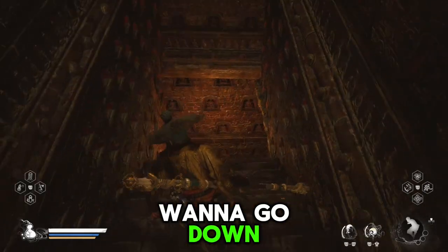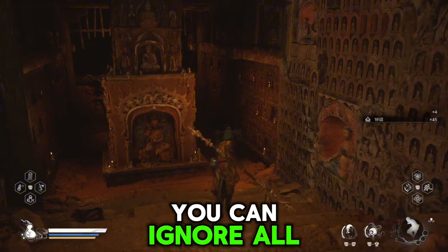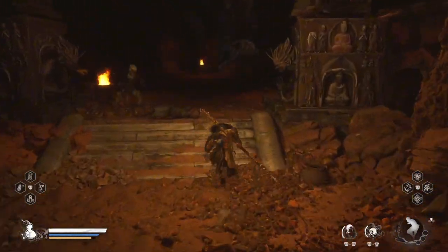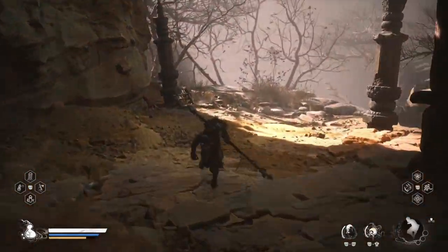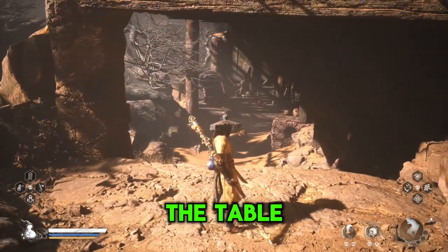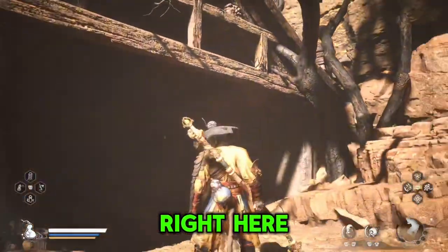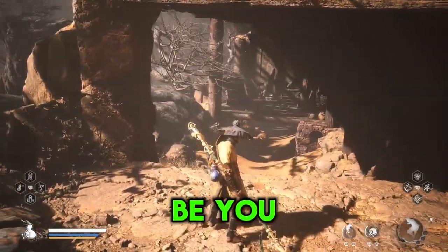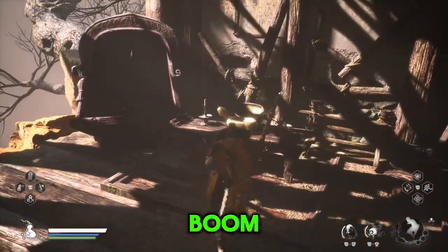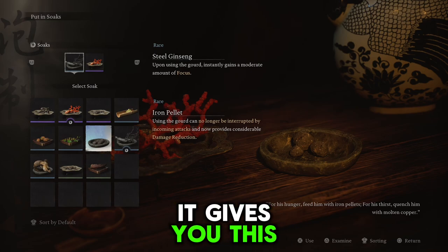Now you don't want to go down. You can ignore all these people. Once you get to this point you're going to want to stop right here — the table is right up there. This is exactly where you want to be. You don't want to start sliding; you want to jump attack to get up here and grab it. If I'm not mistaken, it gives you a soak for your gourd as a buff.